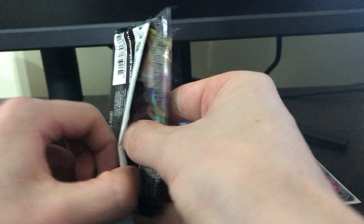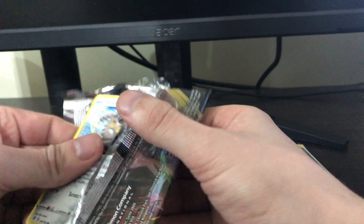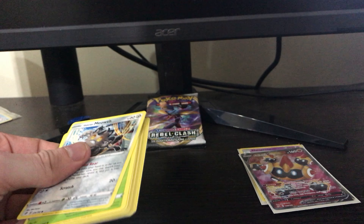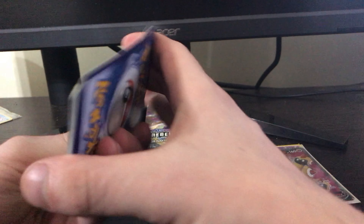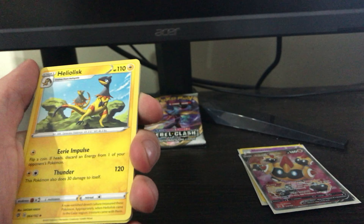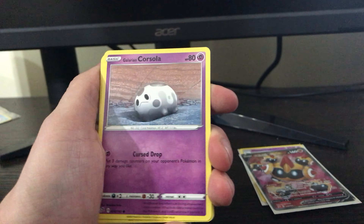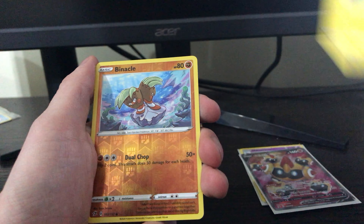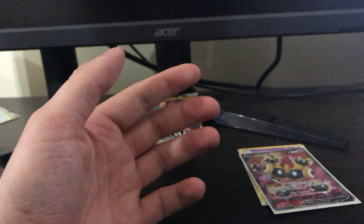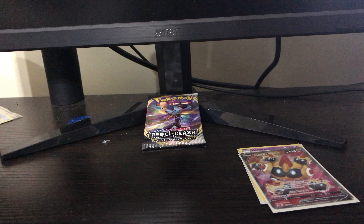Next pack. One, two, three, four. Lightning Energy, Olayna, Twin Energy, Heliowisk, Galarian Meowth, Katipi, Galarian Corsola, Litwick, Shinx, Binnacle, and a Snorlax. Right, next pack.